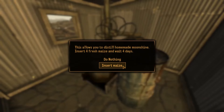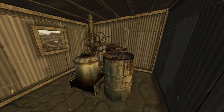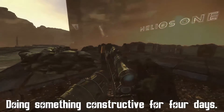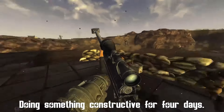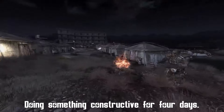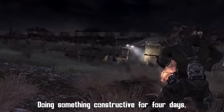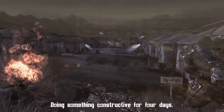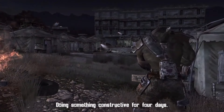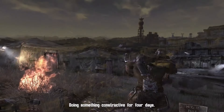Courier, today we will be making some 80% proof moonshine and getting drunk as fuck. Welcome to the Westside Co-op. I'm Clayton Etienne — let me know if you have any questions. You need to purchase a load of maize in order to brew the moonshine, so buy it in bulk. Another satisfied customer — super mutant companion, interesting choice. I guess we need to meet our diversity quota for recruitment policies. You need to put in four maize inside and wait four days for it to brew. Go do something constructive for four days.